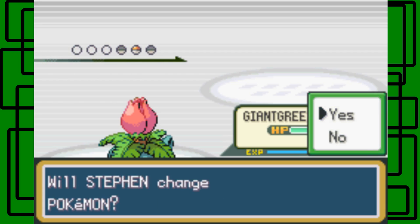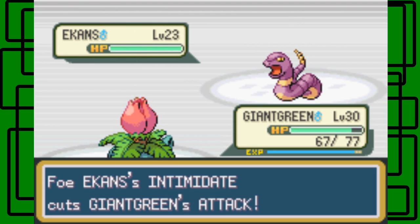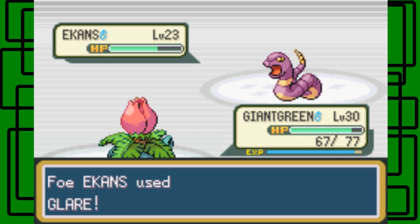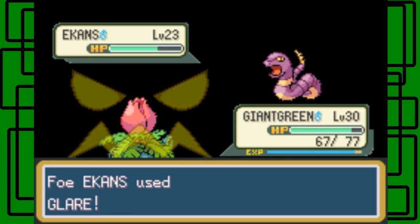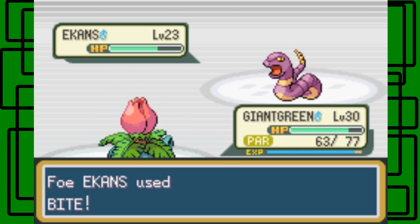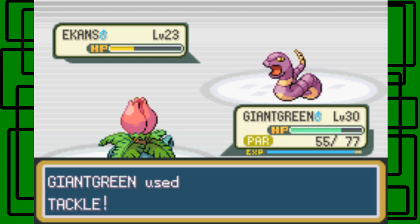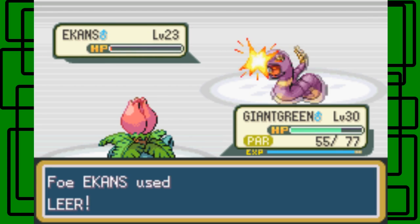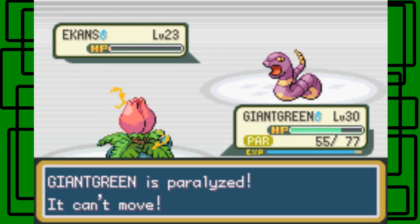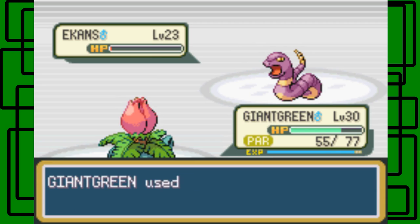Ekans - we'll stay in. It used Intimidate - of course it does Intimidate. Switch that with that. It's going to use Glare, which will paralyze Giant Green. Dang it. More Tackle should do it. It's going to use Leer on us. It's paralyzed, can't move. Dang it. Use Leer again. There we go, nice.